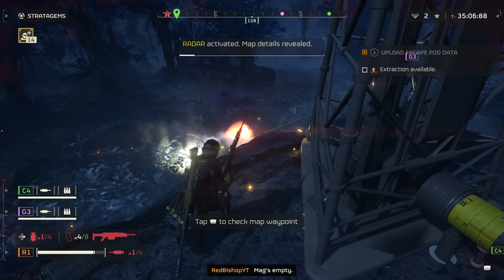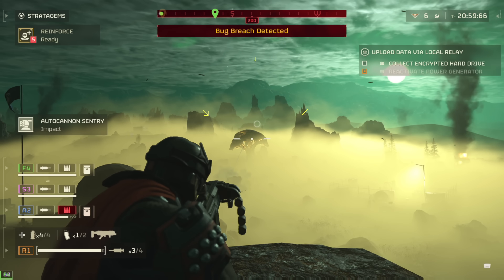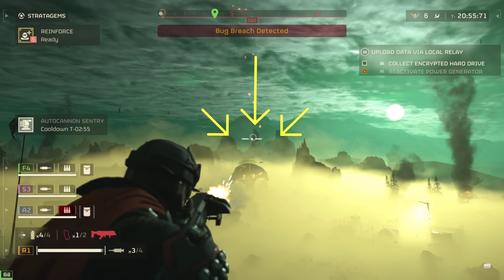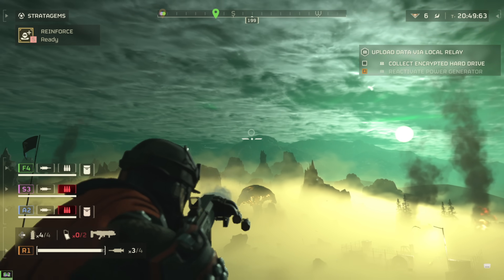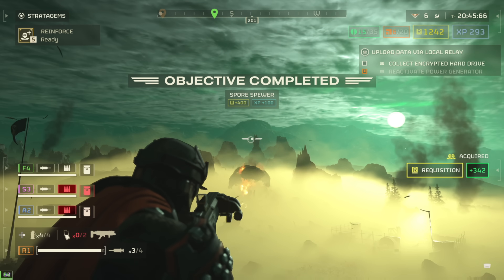The last submission I highly suggest you do not skip is any time you're fighting the bugs and there's a spore tower. This thing will make your life hell because you won't be able to see anything until you take it out. Thankfully it's quite easy to take out — you can actually snipe it from like halfway across the map and take it out relatively quickly without being in any danger at all.